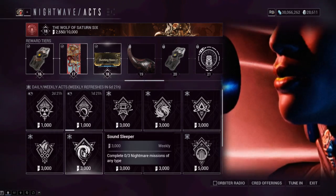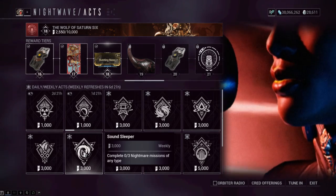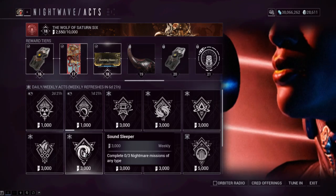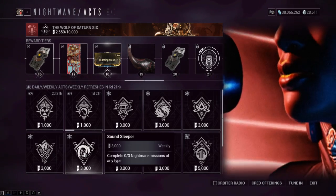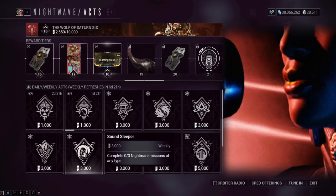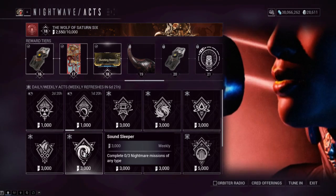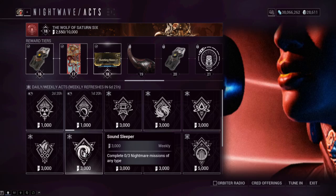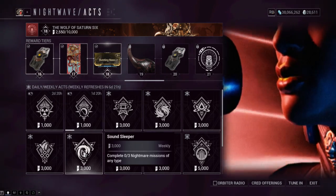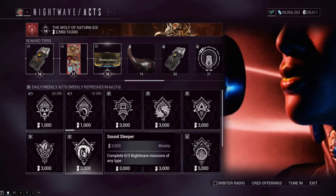This is the one people are saying might be bugged: complete three Nightmare Missions of any type. A Nightmare Mission appears once you've completed every mission on a given planet — after that, once every eight hours a nightmare version of a random mission on that planet will appear with modifiers like no shields or energy drain. It becomes available once every eight hours and goes on cooldown after you complete it.